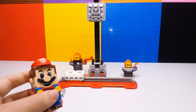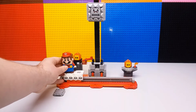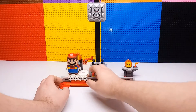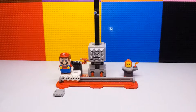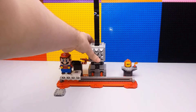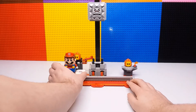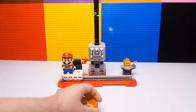Now for the main feature of the set — the Flop Drop. Turn LEGO Mario back on, place him on the skull cart, and it starts playing the music. You go back and forth twice and he will drop. This guy went flying, as you saw. To reset it, you just bring it all the way back up and do it again — lava bubble goes flying. It's a pretty cool feature.